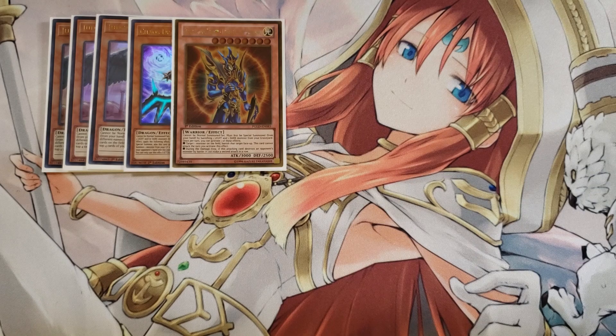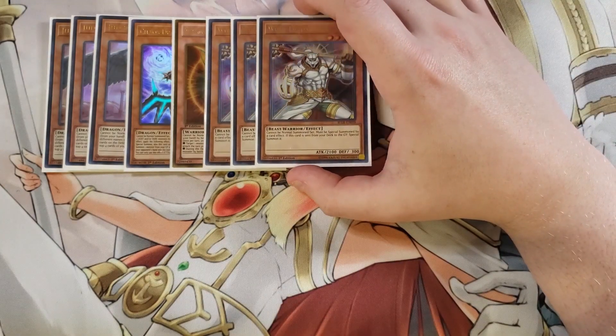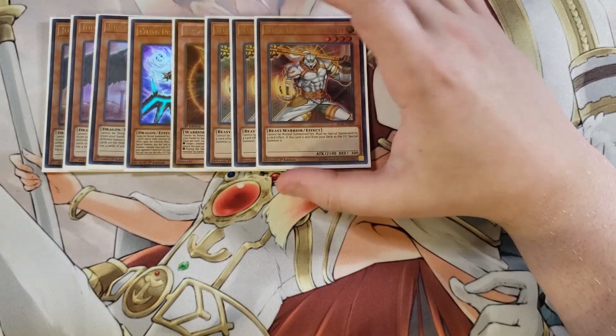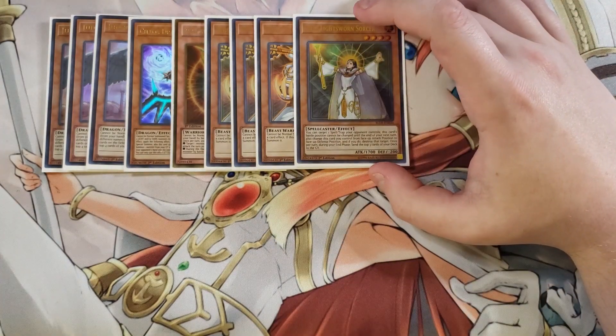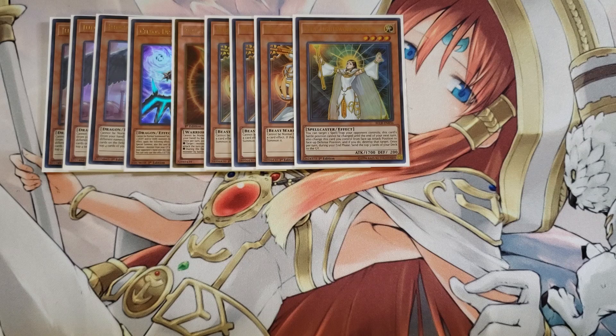For the Lightsworn monsters, we're going to be playing three copies of Lightsworn Wolf because as soon as you mill Wolf off the top of the deck you get to special summon it to your side of the field. We play one copy of Lyla because you can pop spells and traps with this, and it's another name which is really nice to get another name in the graveyard as quickly as possible to meet the condition for Judgment Dragon.